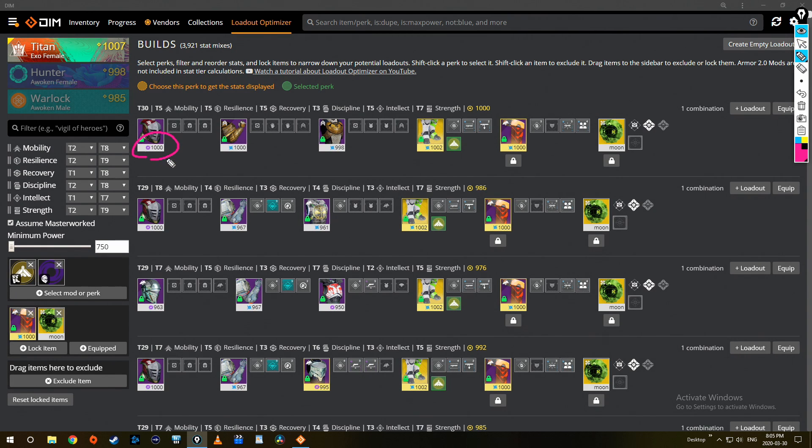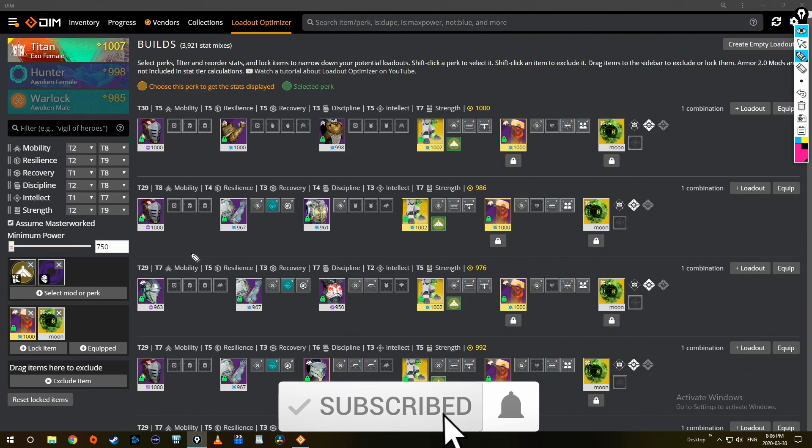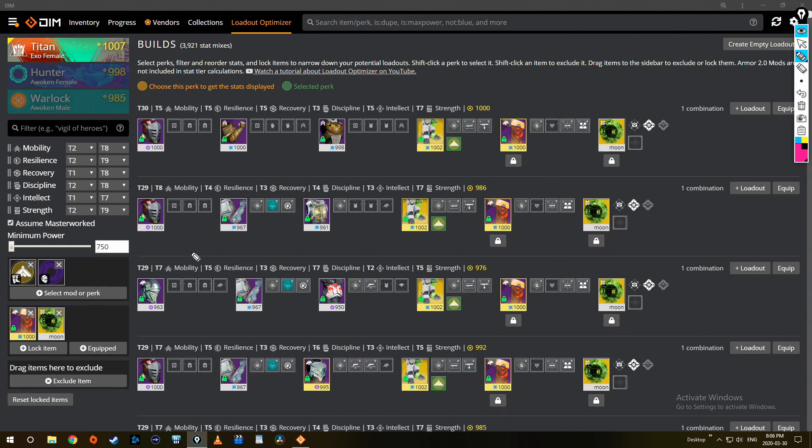Look at these rows — all of them show void in my helmet. I personally do not recommend this, though. You're going to severely limit the number of builds you can make. It's more important in my opinion to get the perfect stat distribution and then work your way up to changing those affinities, rather than just limiting them. But the option is definitely there.